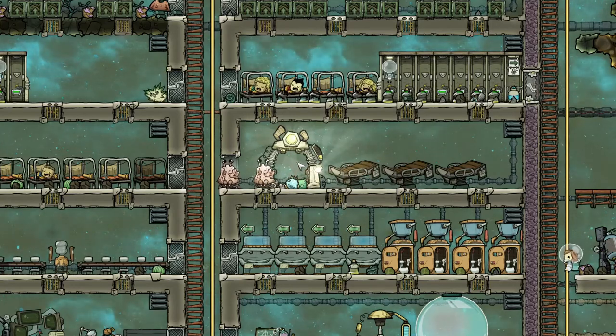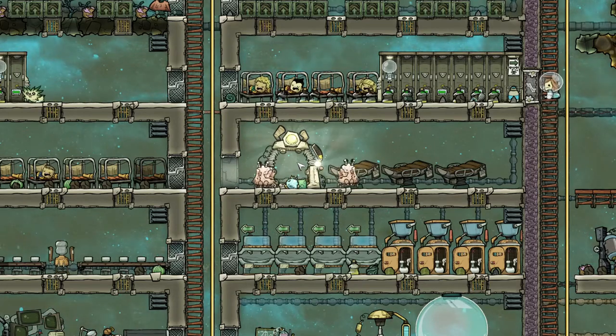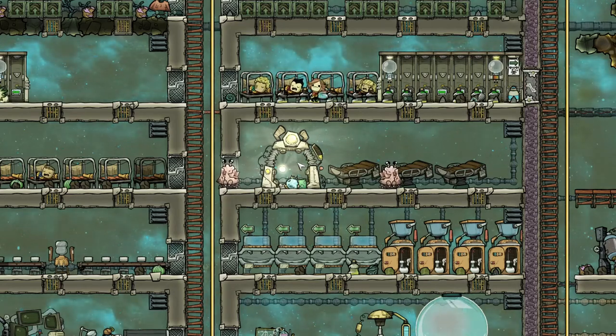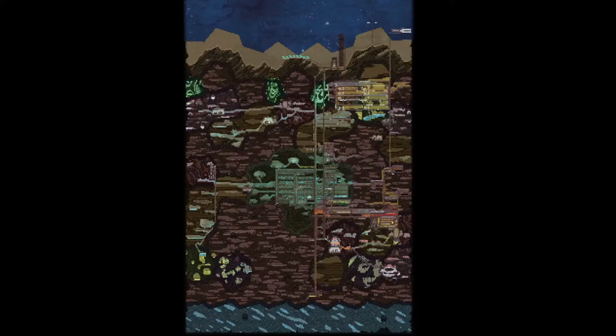Starting with exploring, the first point to make is simply that you should do it early and do it a lot. Your printing pod will be in the middle of the map, unless your map has the miscalculated pod location World Trait. I'm showing here the size of a base game map, or classic sized Spaced Out DLC planetoid, and as you can see, it's huge!